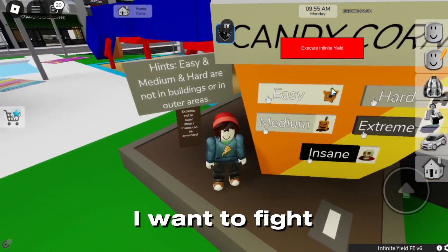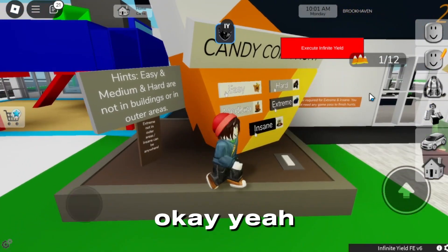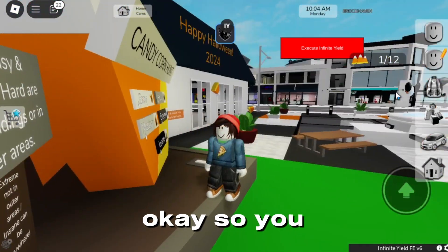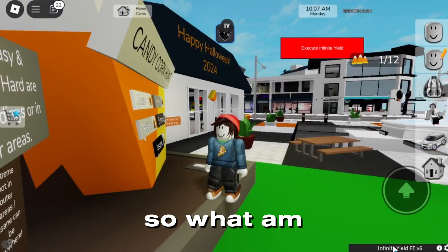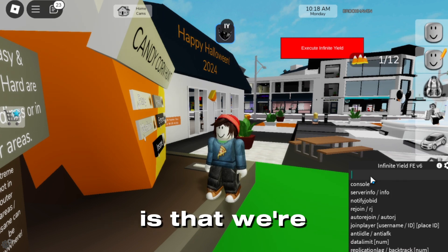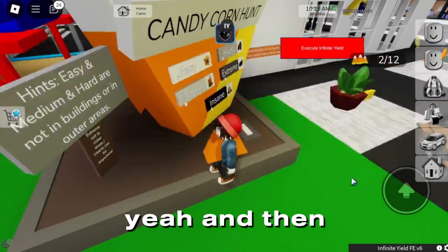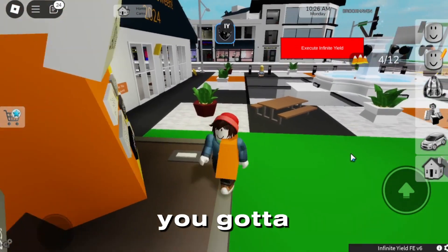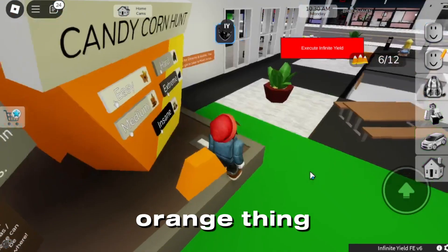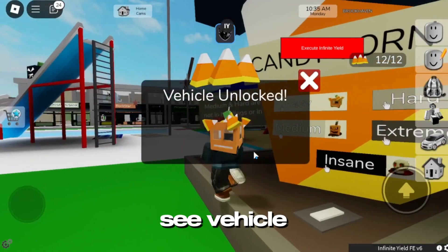I want to find this car right over here. So you can see there are many candy out there. What you're gonna do is type the script command — which is 'bring part 80' — and all the things will be teleported to you. Then all you gotta do is just walk through this orange thing right over here, just walk through that.